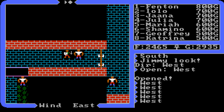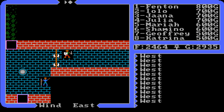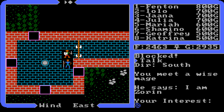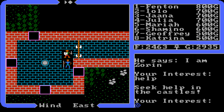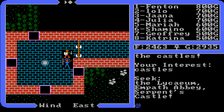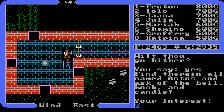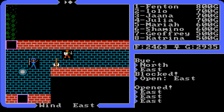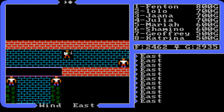We hit J to jimmy, direction west, and open the lock. Now we're looking for a person here. This is Zoran. The dialogue says: seek help in the castles, seek the Lycaeum, the Abbey, and Serpent's Castle — aka Serpent's Hold. Find one named Anthos and ask of the bell, book, and candle. Anthos was very important in Ultima 2, and in Ultima 4 he's important once again.